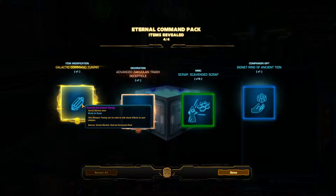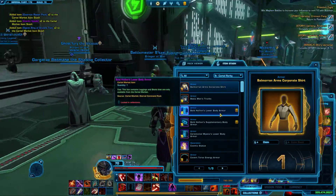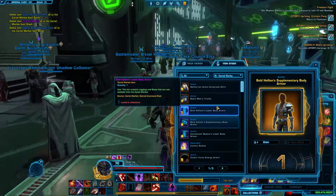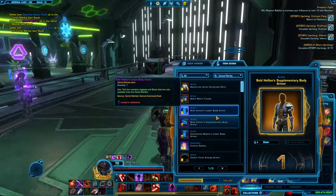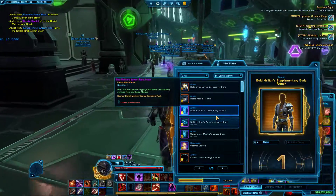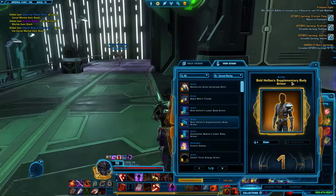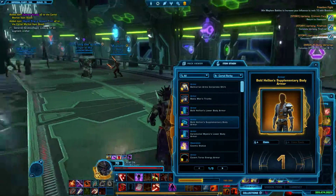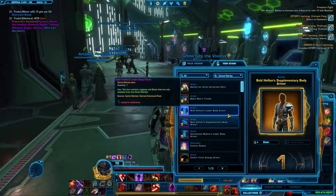Yeah, I think I made my credits back, which is good. Lower body on the set — okay, I have the set complete, which is really nice. Maybe I can style it in a collection, or maybe I'll just collect this one because I was filling this for maybe a smuggler or a bounty hunter. Looks kinda nice, I think it's a great look.